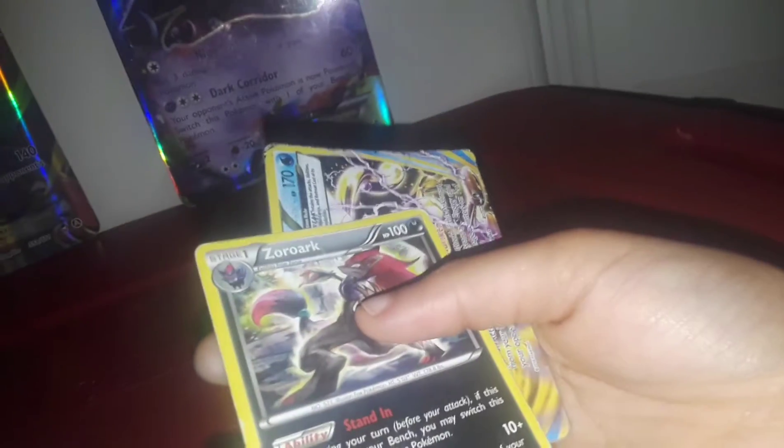Okay, so I got a Lucario EX — my favorite — a Mega Lucario promo from Furious Fists, and it's a full art. These are both from Furious Fists. Volcanion EX — I think that's a promo — Mewtwo from Phantom Forces, Charizard Spirit Link from Evolutions, Dragonite — I actually don't know that one to be honest — Dragonite Hollow, Starmie, Zoroark, and Greninja Break — I think it's from Breakpoint.